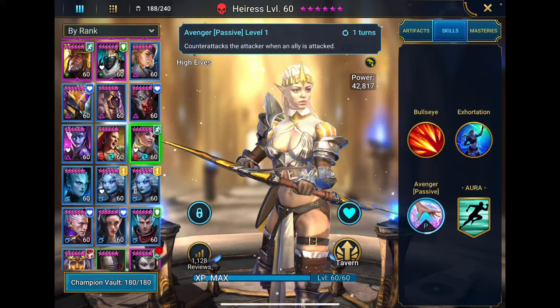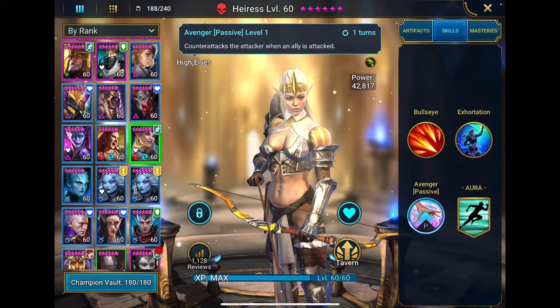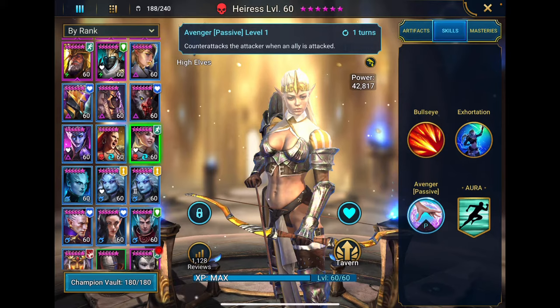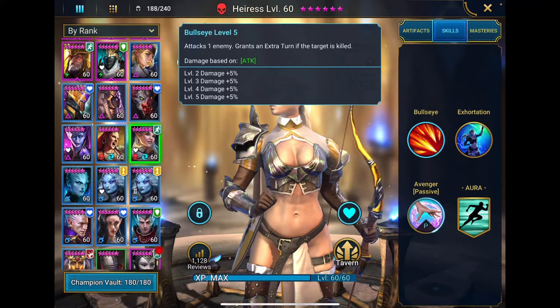Her passive is called Avenger. It counterattacks an attacker when an ally is attacked, and it has a one turn cooldown. So that means when an enemy attacks a champion, Eris will counterattack whoever attacked your team, but she won't counterattack again until she has her next turn. Her A1, Bullseye, attacks one enemy and grants an extra turn if the target is killed.